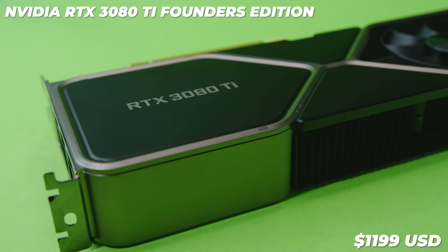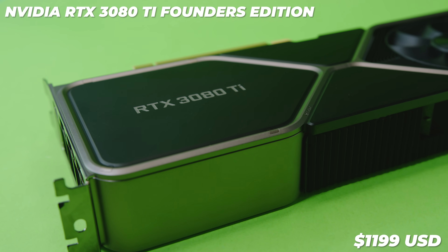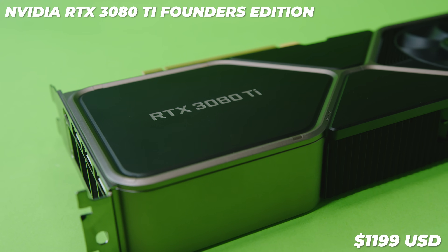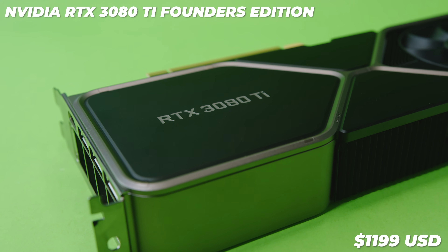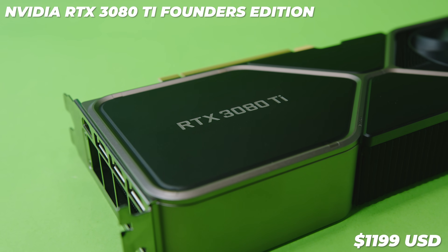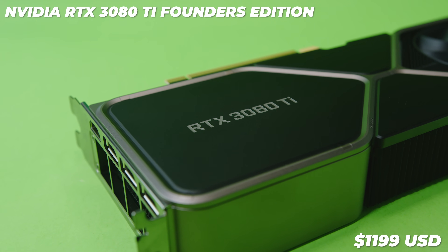As far as pricing, the Nvidia RTX 3080 Ti Founders Edition is going for around US$1,199 at the time of filming. This is subject to availability, which in Australia for Founders cards is usually zero, regardless of a silicon shortage. We've got no idea if you'll be able to get any at launch, but I suspect the AIB versions will be easier to get — though they're going to be priced way higher than the Founders Edition, given what we've seen with other 30 series cards.